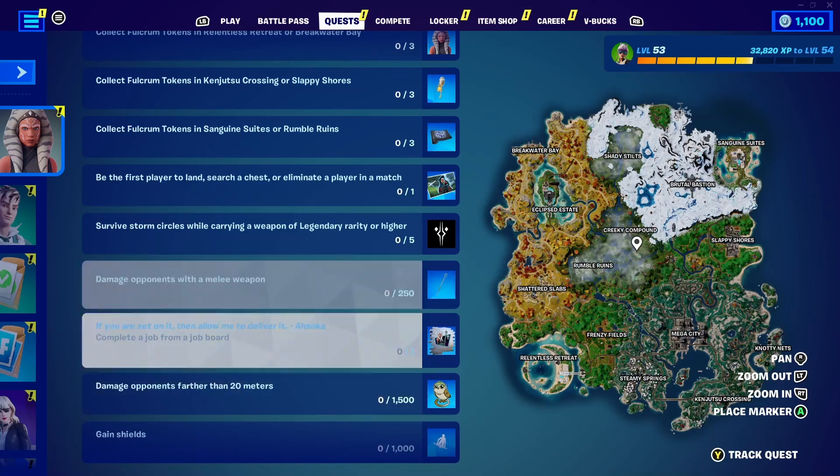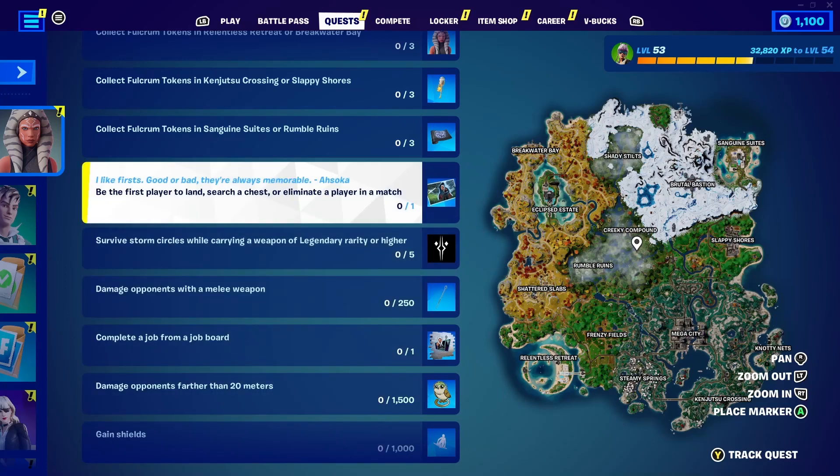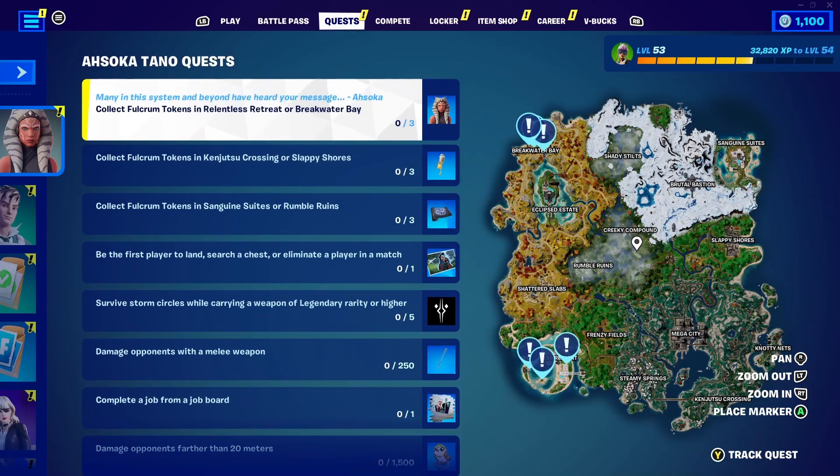There are also quests to complete a job from a job board, damage opponents farther than 20 meters away, and gain shields. There are some locations marked on the map that will help you. So let's get in the game and start working on the quests.